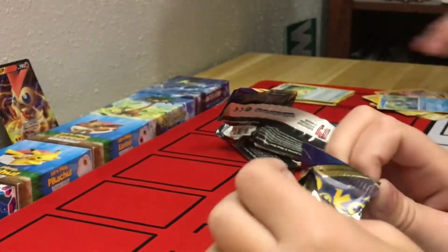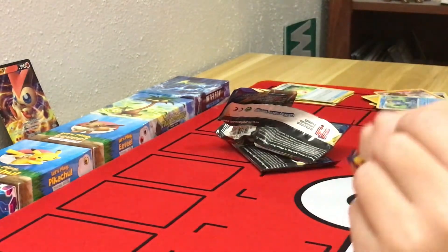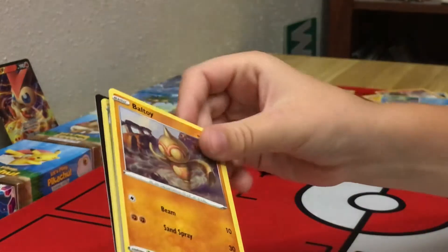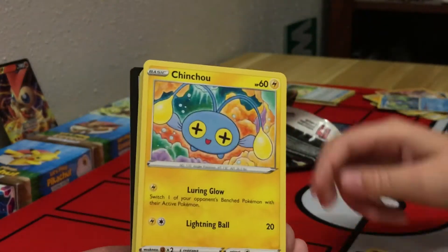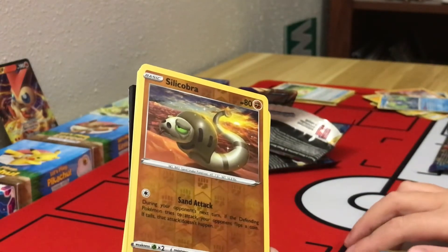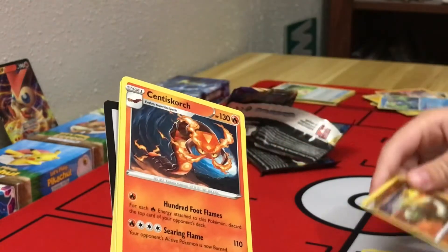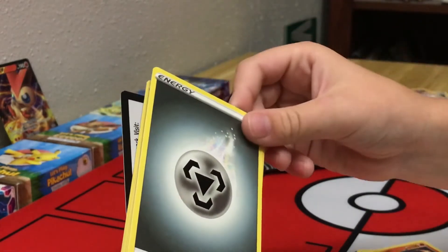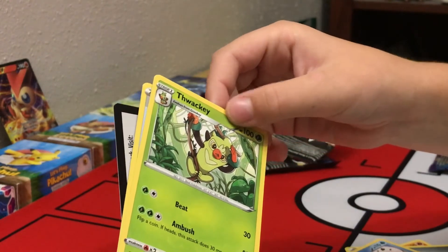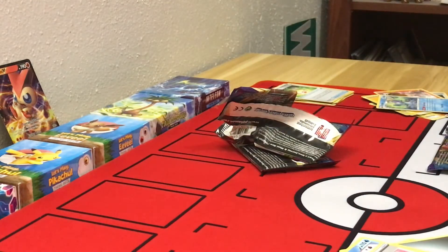Okay, here's our next pack. We're starting off with a Nicket, a Bull Tie, a Chinchu, a Krabby, a Manchino, a Reverse Holo, a Sandacobra, a Sandacotch, a Metal Energy, a Sea King, a Thraki, and then a Lucky Egg. There's a tiny new Chin.